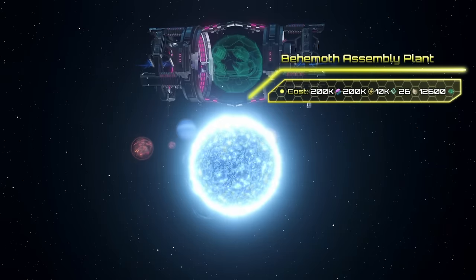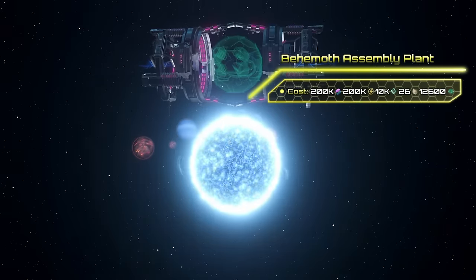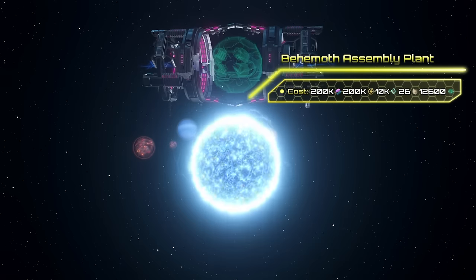Planet craft fabrication also requires more resources — for that you will need 200k energy and alloys, 10k unity, and 26 planetary masses.